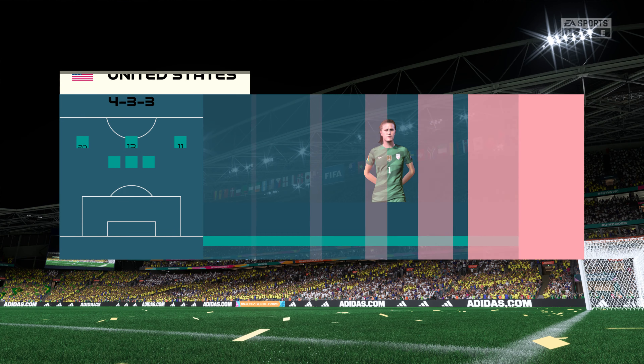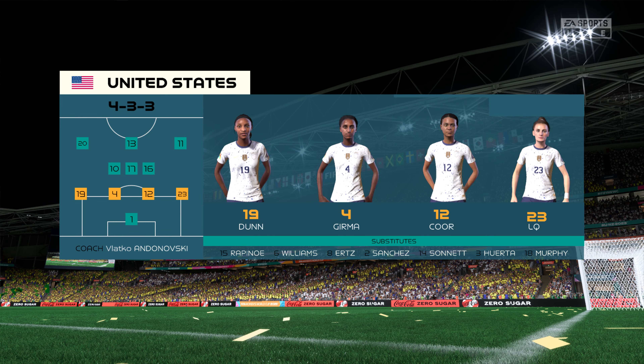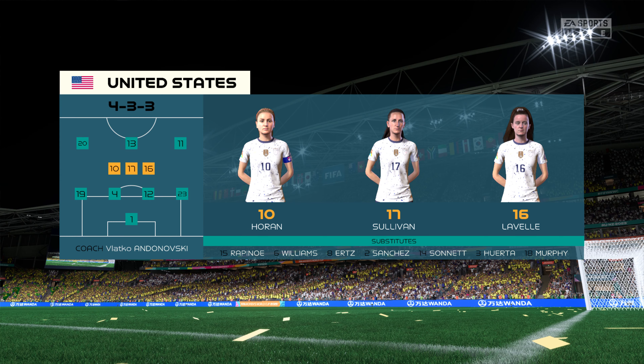Here's how it looks for the United States. It's a 4-3-3 with two out-and-out wingers, but they do vary their movement. They give width, but they also make diagonal runs infield when the ball's on the opposite flank. Their performances will be key today.